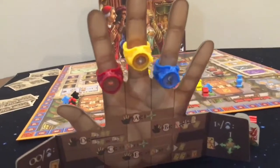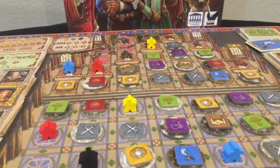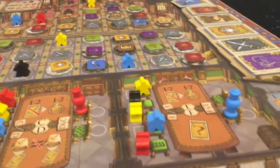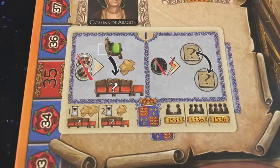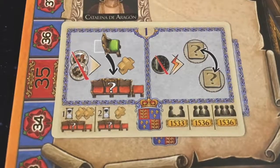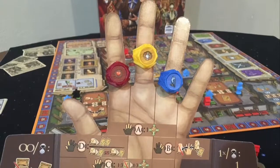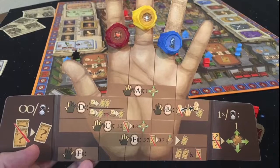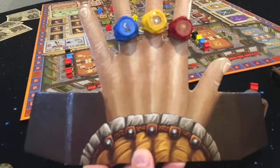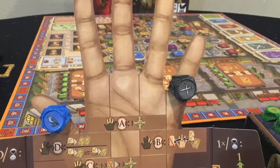Now both players can rearrange their rings since rings have been gained and lost. The new meeple will stay in office until disgraced by another player, and this meeple will never be moved by any actions. Bonus actions can be played anytime and are played in addition to and separate from any lord or meeple actions, and these are listed on the sides of the player screen. Also remember your scenario card bonus actions. You can only rearrange the rings on your player screen when a ring is gained or a current ring is lost.